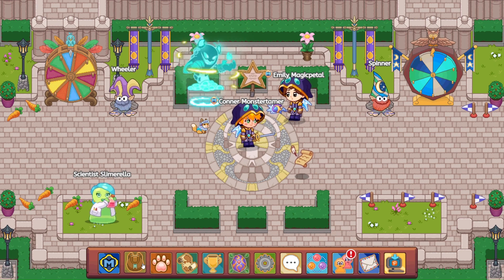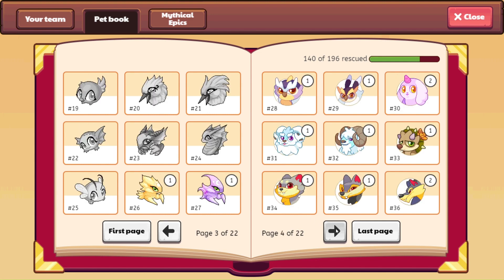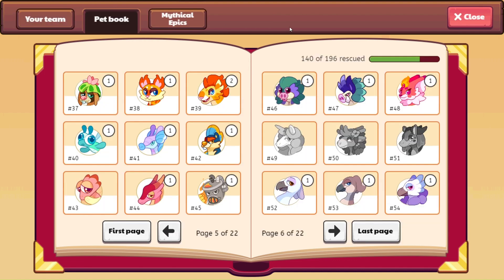Let's go ahead and check right on over here at Mystique and take a quick little look at her. All right, so this is Mystique right here. You can see the lightning bolt horn, the wings. She's absolutely beautiful. Cannot wait to go ahead and open up this member box. I love the outfits.